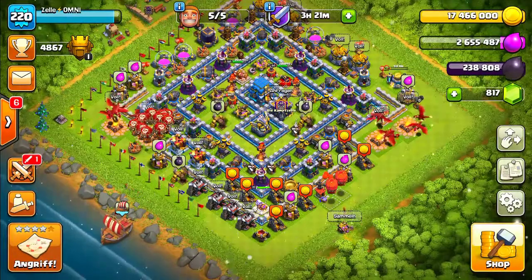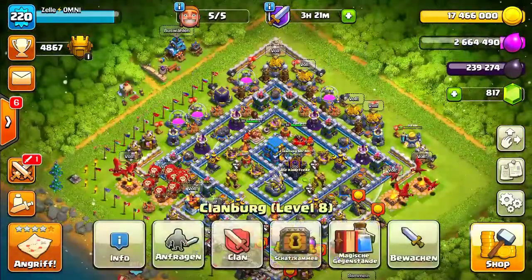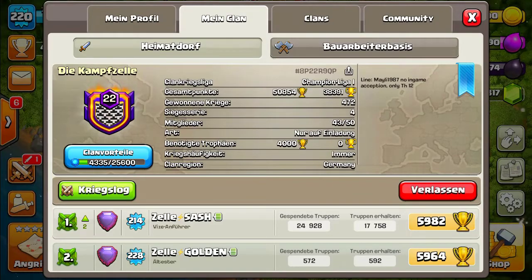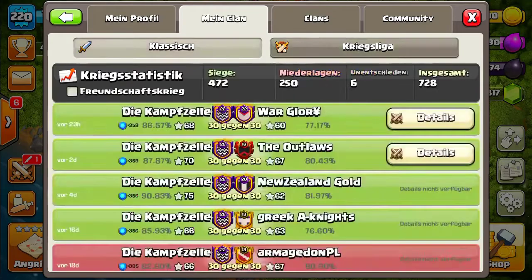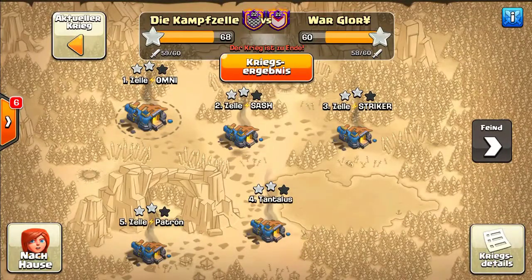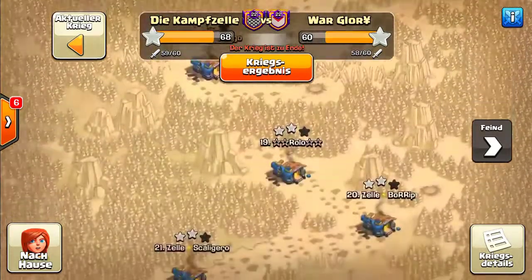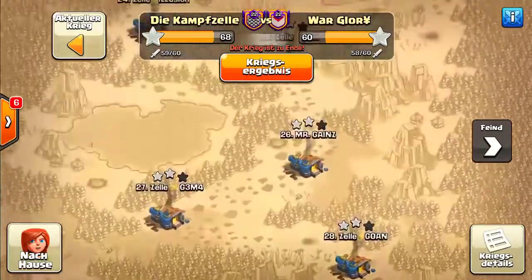Hello my friends, we are here on Clash of Clans on my main account, the Omni account, in the guild Kampfzeller. It's a German guild, level 22, with 472 wins and Champion 1 ranking. We will look at yesterday's clan war and see the best attacks, and what happened to our bases and the enemy bases. The enemies didn't manage to make even one three-star.